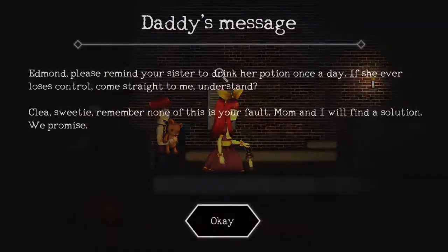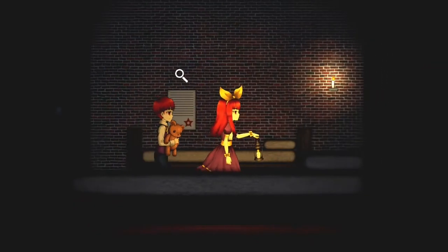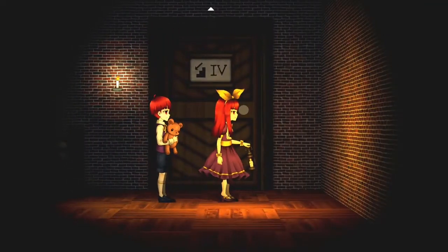Clea is a side-scrolling horror stealth game where you need to sneak around a mansion and find items that help you escape while avoiding chaos servants who are on the hunt to find you. The art style has an anime feel, so if you're into that kind of style, you're going to like this.